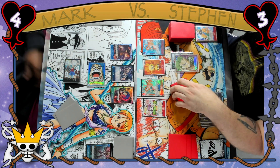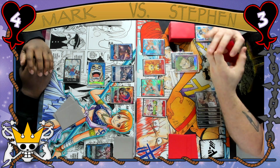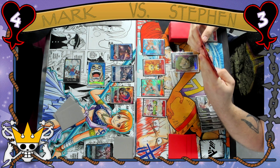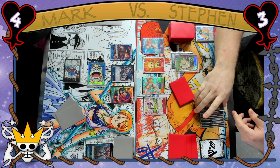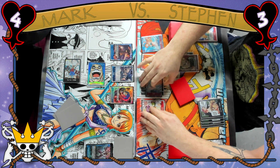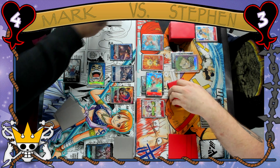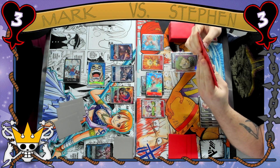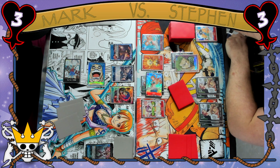Steven starts off by putting a Don under his leader Zoro and he's really thinking about this turn. He attaches 2 Don to Nami, making her a 5k swing, and Mark actually decides to take this one — so we're even here at 3-3.